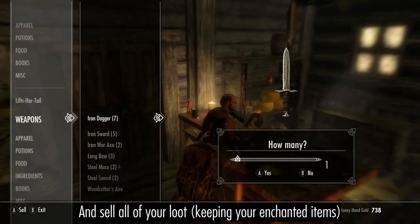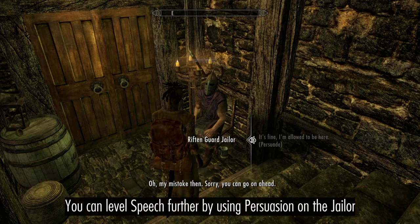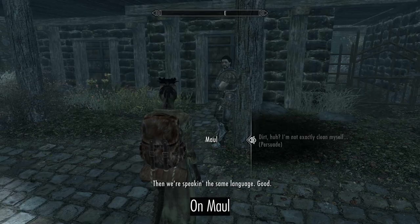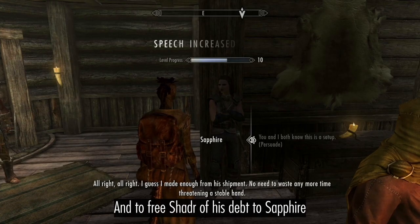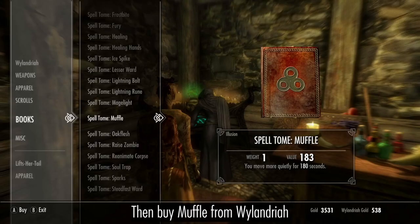Remember to sell things one at a time to maximize your experience gained. You can level Speech further by using Persuasion on the Jailer, on Maven, and to help Shadr with Sapphire. Then buy Muffle from Wylandriah.